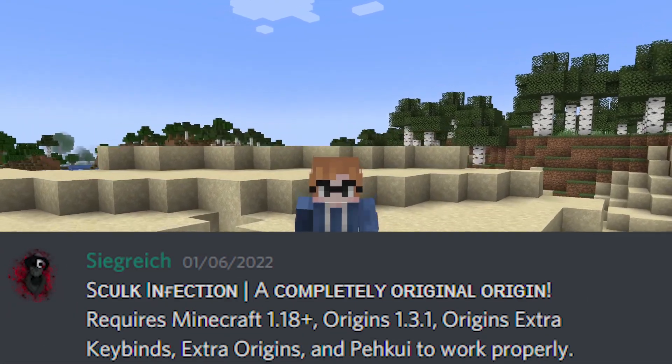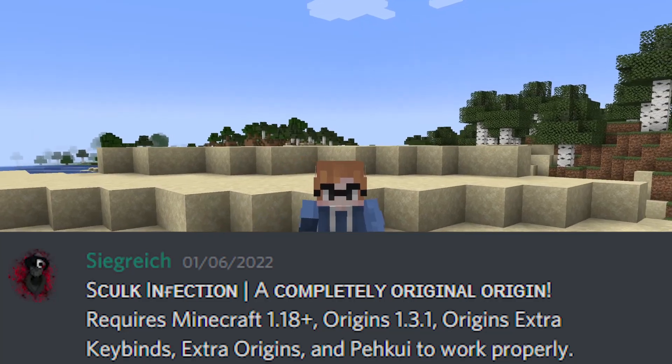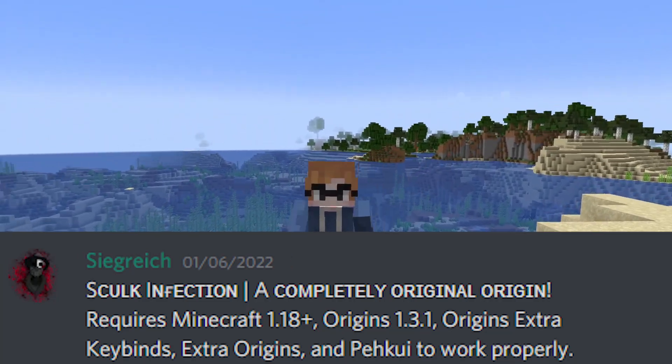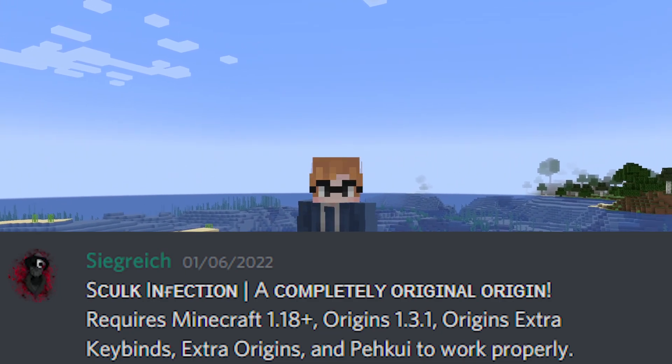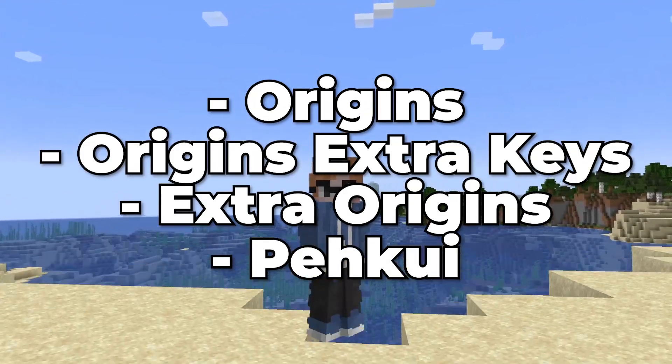The Skull Confection Origin is based off of the themings of the Deep Dark that is coming in the next Minecraft update. This Origin is almost completely original on its own, aside from a select few abilities. To use this Origin, you will not only need to be playing Minecraft 1.18+, you also need Origins, Origin Action Keybinds, Extra Origins, and Pinnaku for this Origin to operate.